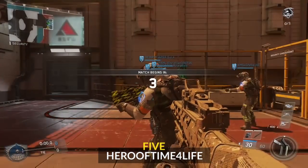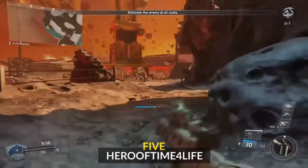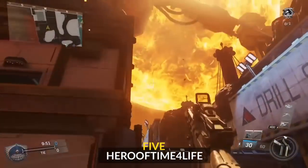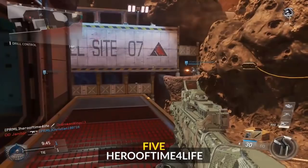Number five: we've got Hero Time for Life getting a spawn cross-map first blood with the bias bike of the throwing knife. Very cool. I'm yet to hit one of these so I really enjoyed watching this. He kind of throws it randomly - I'm sure there's some meaning to it - but very nice shot across the map. Unfortunately we don't have cinematic so you can't see where it went, but very cool clip nonetheless.